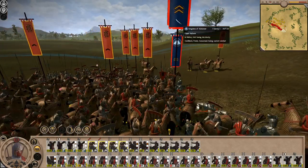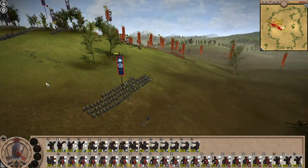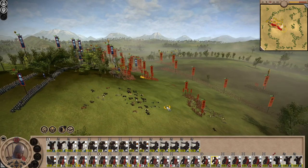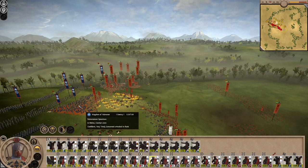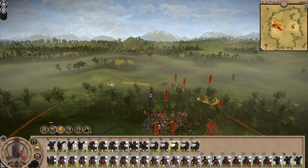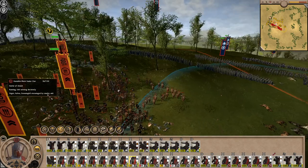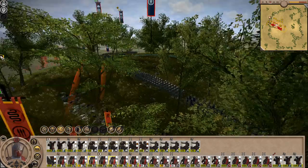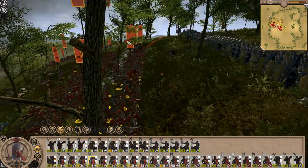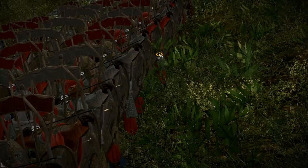Not many of them getting up after that charge - 82 men, I wonder how many survive. They should break quickly. Most of these guys seem to have missile capability, which keeps making me think they're archers. It's going to be great to see Harad in the campaign - I haven't played it yet but it looks amazing. Getting around the back and flanking, shooting into the rear. Most of my units have some sort of missile capability - it's kind of overpowered but looks awesome.